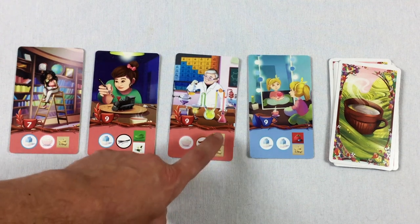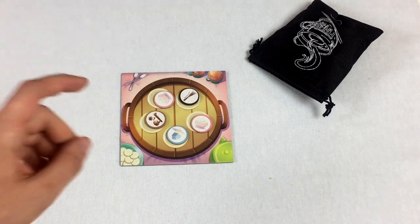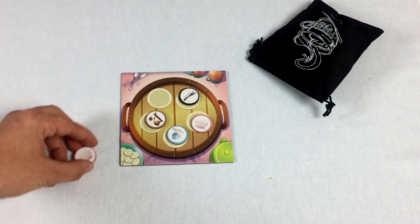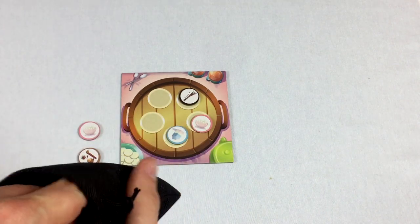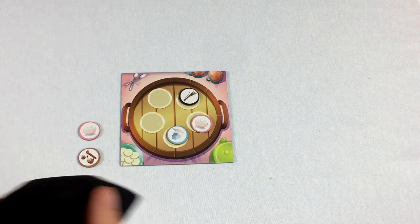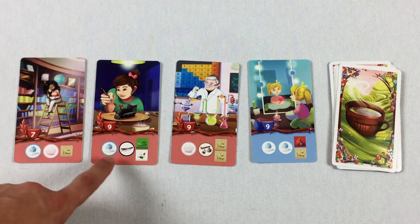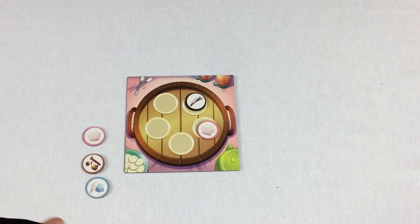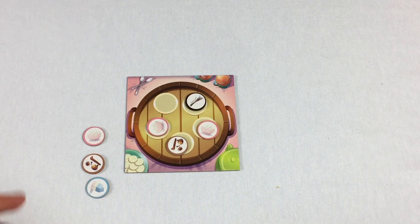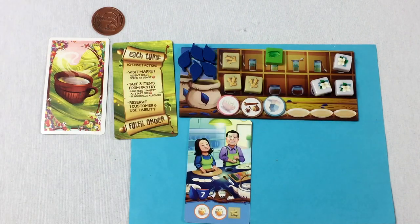Let me plan toward fulfilling this order. The pantry action gets you three items — I want one sugar, one of these, and I'll draw one blind hoping for honey. Still no honey. Let's take these back. I'm not going to be able to fulfill any orders right now since I also need a coin to pay the red player.